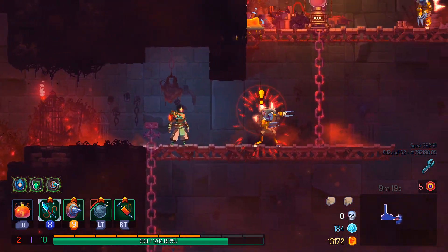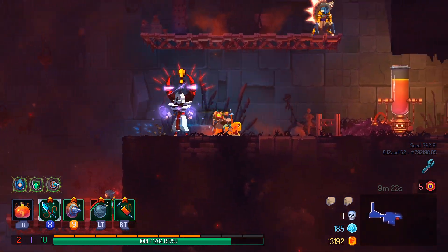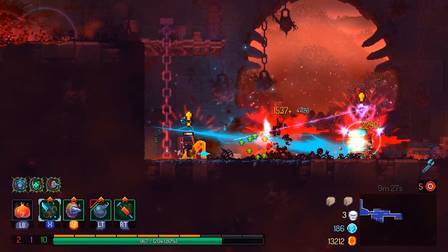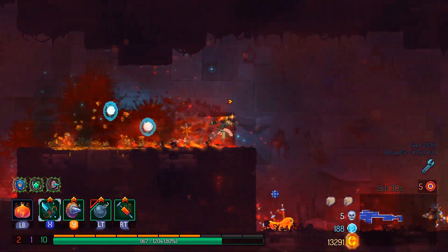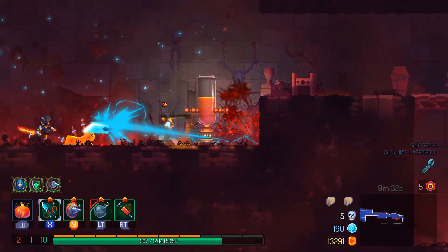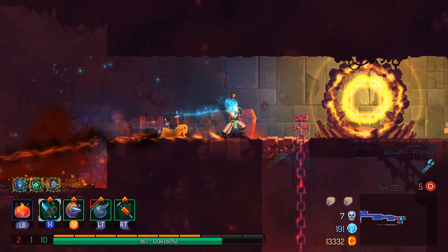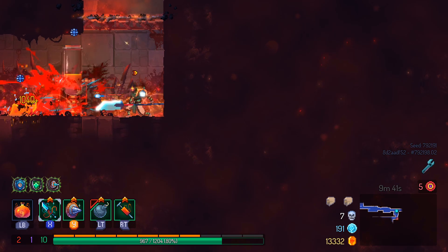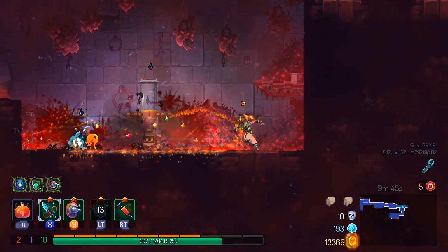Extra damage on range means that ranged enemies are going to be much easier to take care of. We saw what happened last time. I'll give them this — it was a good hit on the part of that inquisitor. That was one that usually I'm a lot better at dodging around, but that's why those guys are always a big worry when they're around you. Can never quite get out of their tenacious magic missile grasp, which is annoying.